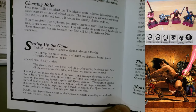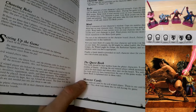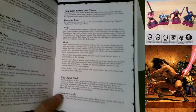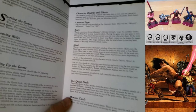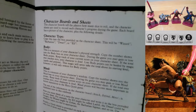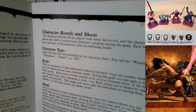Finally, the player characters fill in their character sheets according to the details on their character boards. The original European character sheet has a big blank coat of arms shield that you can decorate, so you can picture players doodling while waiting for their turn - you'd always have that kid working too hard on his shield and missing when it's his turn.